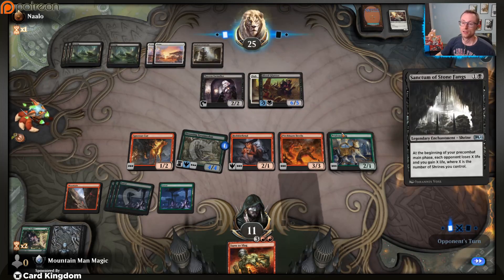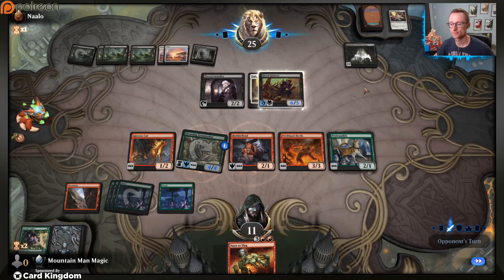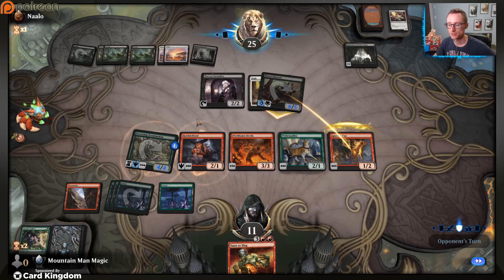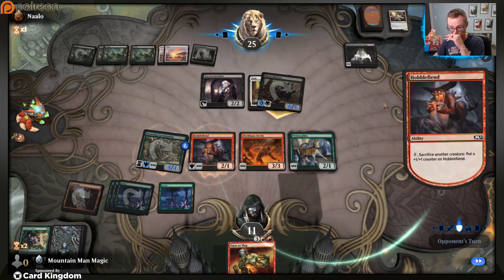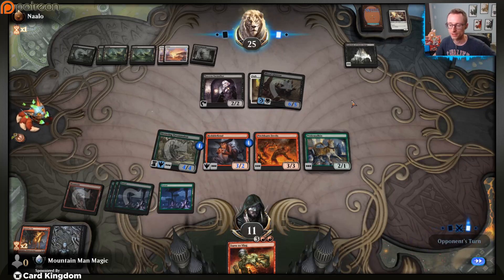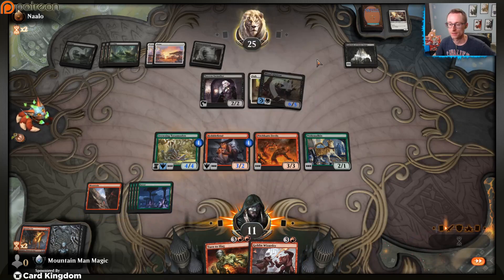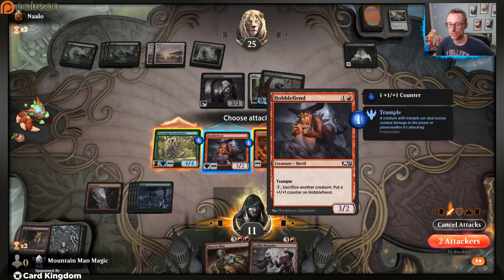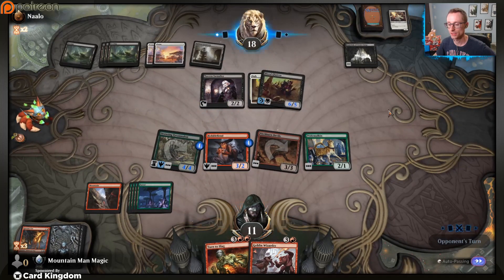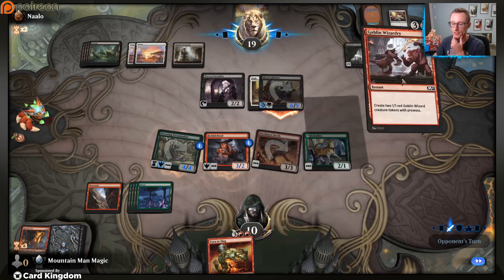Gain a life. We can do damage to him so quickly. We just need to get this thing off the board. That ain't gonna do it. One thing we can look to do is just throw a chump blocker in front of this and then use it to make Hobble Fiend bigger. Let's attack for four, throw the Cur in front of it, sack it to Hobble Fiend, and just keep biding our time until we find our second red source. Oh my goodness, that's a good draw - our clock has been a little bit shortened. Block.